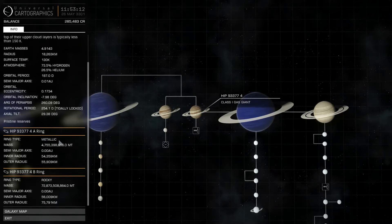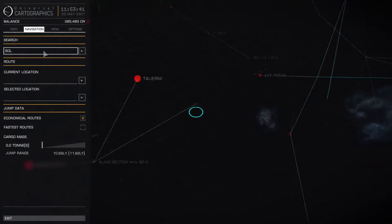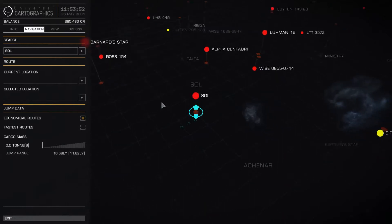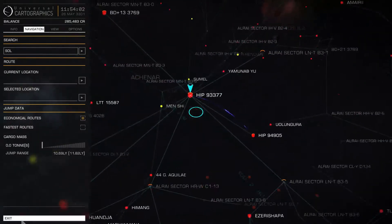I'll put a list in the description with all the systems I have been able to find that have planets with metallic rings, so you can just look at the list, find the system nearest to you, and go there. If you don't know how to find the system, go into the galaxy map, go to navigation, and type the system you want — for instance Sol for our solar system — and it will find it so you can plot a route.